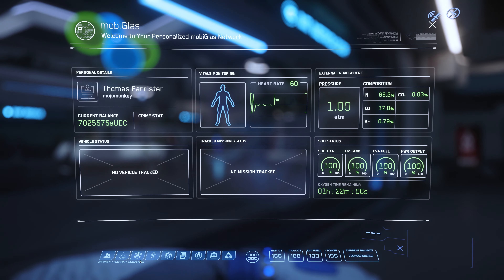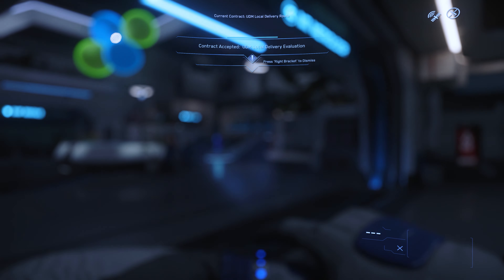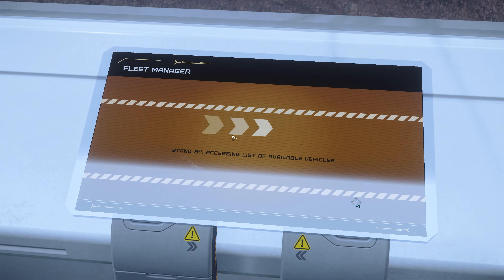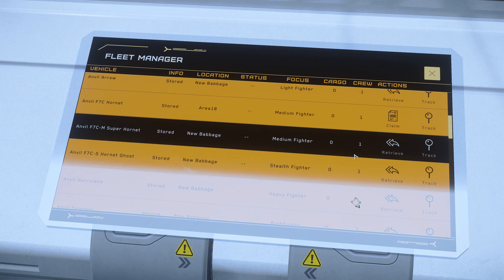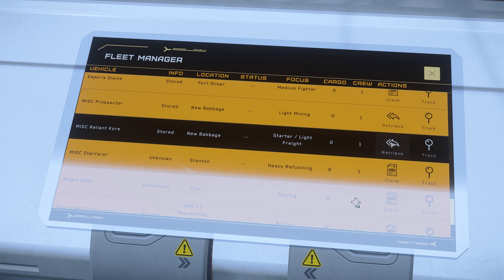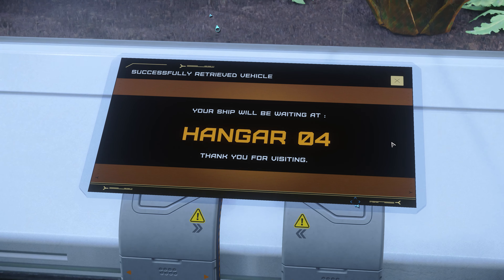We'll start the playthrough by taking the mission through the mobiglass by accessing the delivery tab. Here we've got a local delivery evaluation mission — it's been some time since I've actually done one of these. We'll spawn in our ship for carrying this precious cargo. In this case we're going to take out the Reliant Core — I love this little Reliant series of ships.